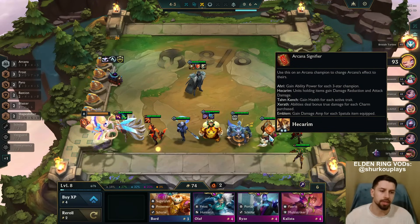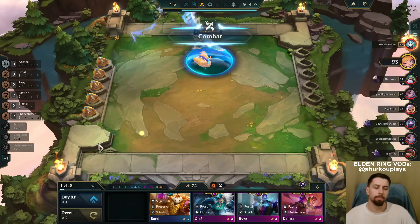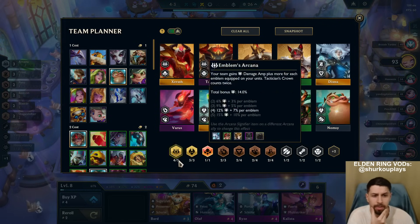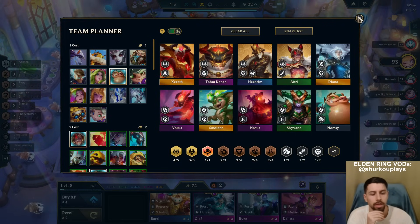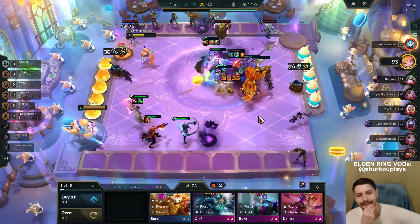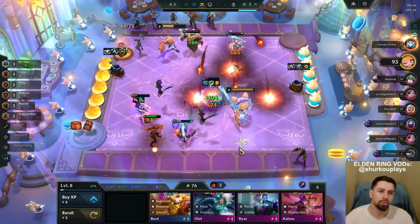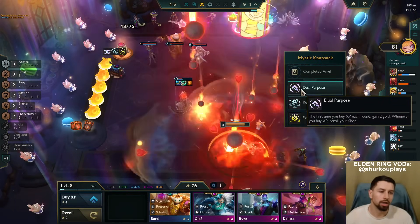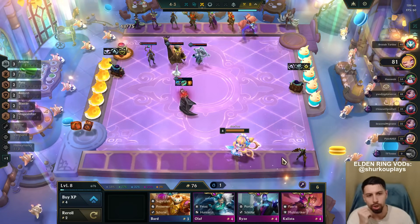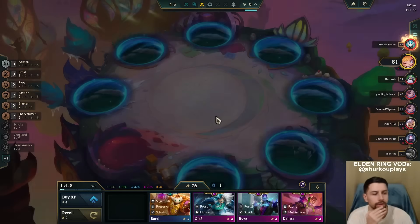Who has the best bonus right now? The Hecarim bonus gives attack damage to all units and damage reduction. The Tahm Kench bonus is health based on every trait I have that isn't unique - so the Ascendant trait won't count. I don't have that many traits because I'm going vertical into Arcana. He has a two-star Morgana - that's a legendary, a very powerful one. He might actually win the game off of that.